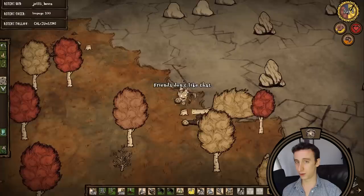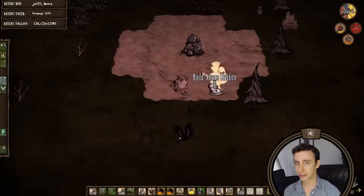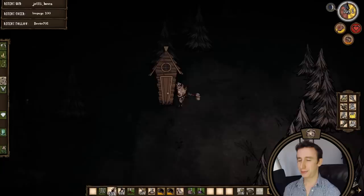Day two we found a deciduous biome and some gold so the science machine gets prototyped. We also found a wormhole that leads to a forest with a sinkhole in it. This was perfect because that forest has spiders and pigs which will provide everything we need before cracking into the caves. So I put my science machine down at the cave entrance and craft my backpack and a spear. Then I get to smacking some spiders. The glands I'm going to save to make healing salves — a good backup healing source in the ruins — and I need four monster meat to convert a werepig, with the rest as a backup food source.